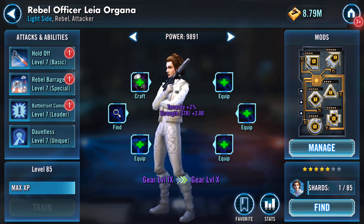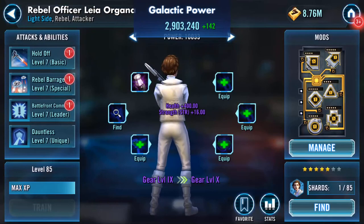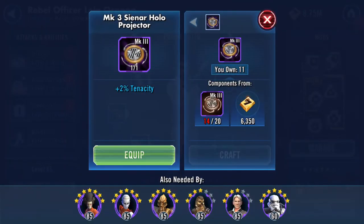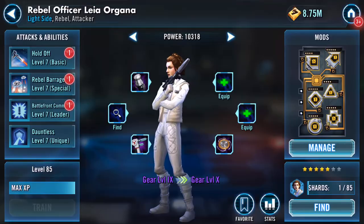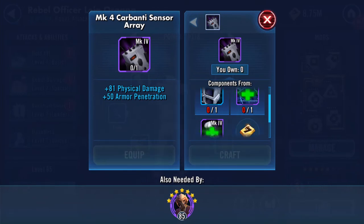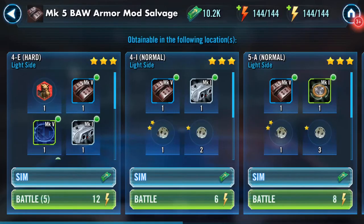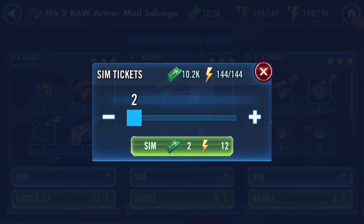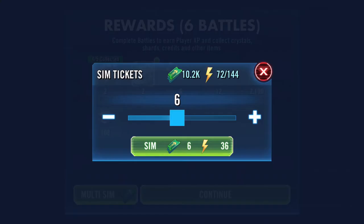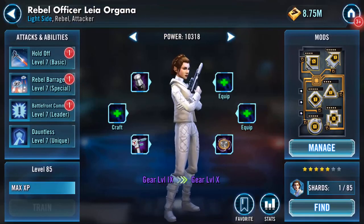Okay, so I can almost get her up to gear level nine. Is that another mark five? It is. I'm thinking that she's gonna need it — I've got a few of these so I'll pop that one on. Two carbantis — ouch. What do I need there then? A mark four carbanti. This is where I find I need two of them or something — no, that's lit up.